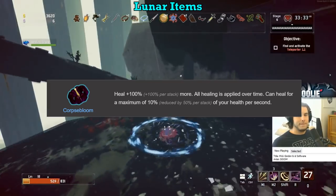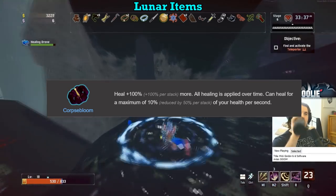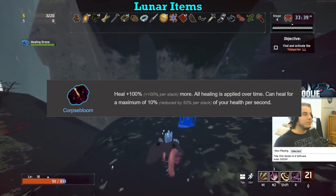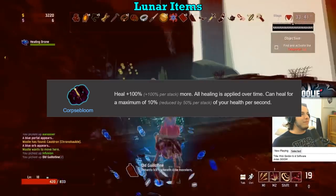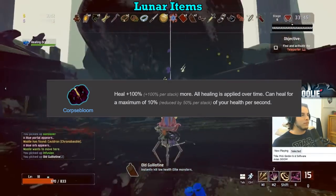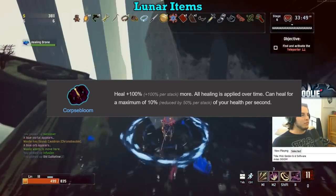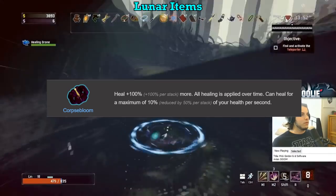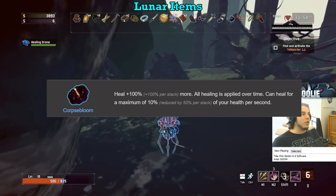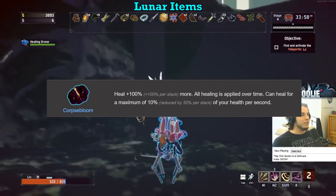Corpse Bloom is still an F. Capping all HP recovery to 10% per second is absolutely awful. Yes, you can get 100% more healing per stack, but Rejuvenation Rack does this with literally no downside. The Rejuvenation Rack does increase that 10% cap from Corpse Bloom, so if you have one Rejuv and one Corpse Bloom you will heal 200% more but capped at 20% per second. But even then, just get two Rejuvenation Racks. This item is garbage — do not pick it up ever. F tier.